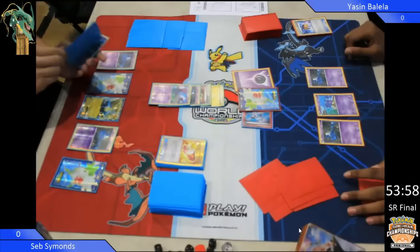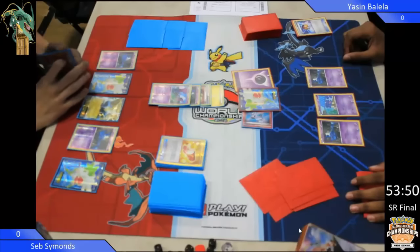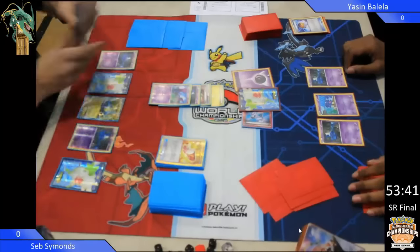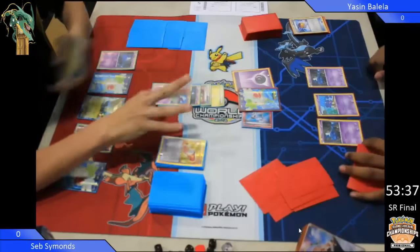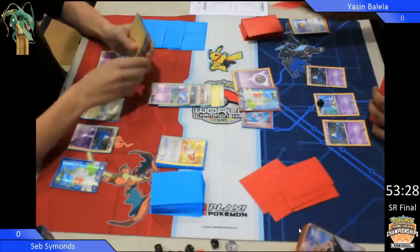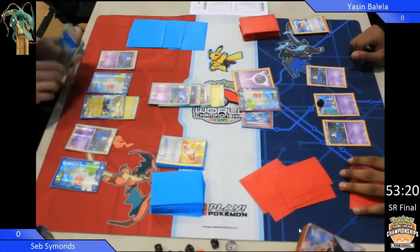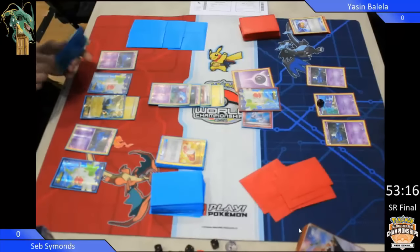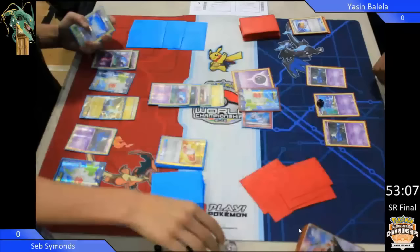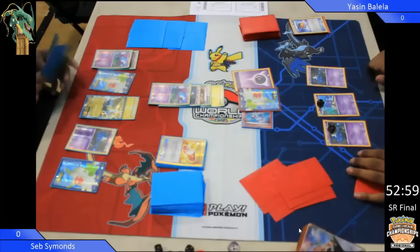It looks like Yassin might just be playing a straightforward Wobbuffet Bats here, in which case he is potentially going to struggle to keep up with Manectric. What Seb is going to want to do, against all of his instincts, is ignore the Shaman and start getting rid of those bats. Because if he can get rid of those bats and Yassin is just attacking with Wobbuffet, he's going to loose. Wobbuffet does 10 damage plus 10 for each damage counter already on. So if Seb can take out all of those bats, Yassin is not going to be doing very much.